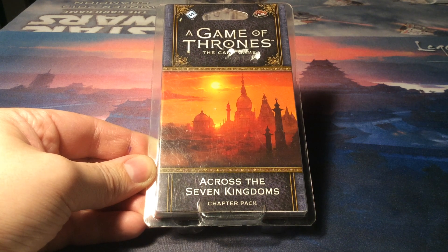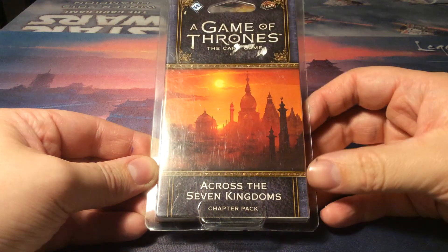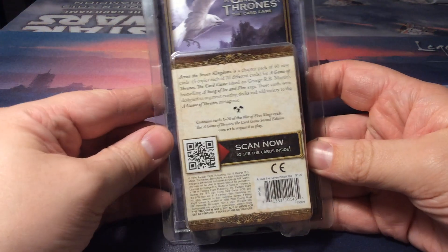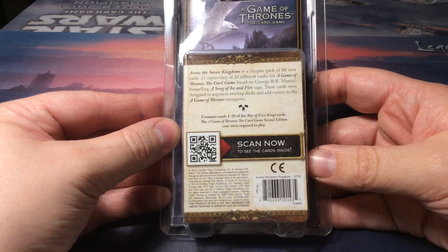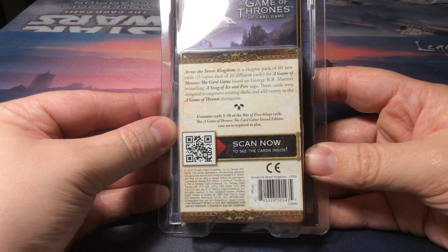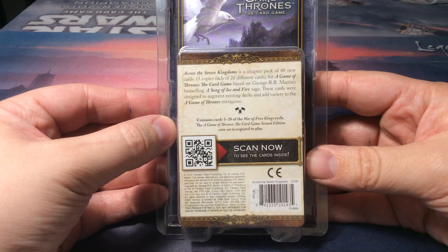Hello everyone, today we will take a look at Across the Seven Kingdoms, a chapter pack for A Game of Thrones the card game. This contains cards 1 to 20 of the War of Five Kings cycle, also known as the very first chapter pack of the War of Five Kings cycle. Let's open it up and see what we get.